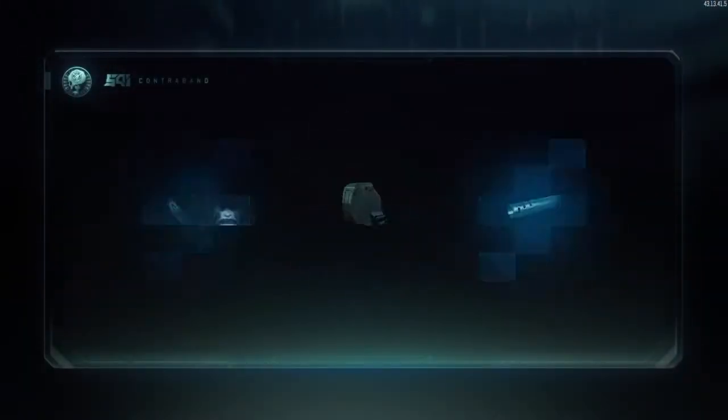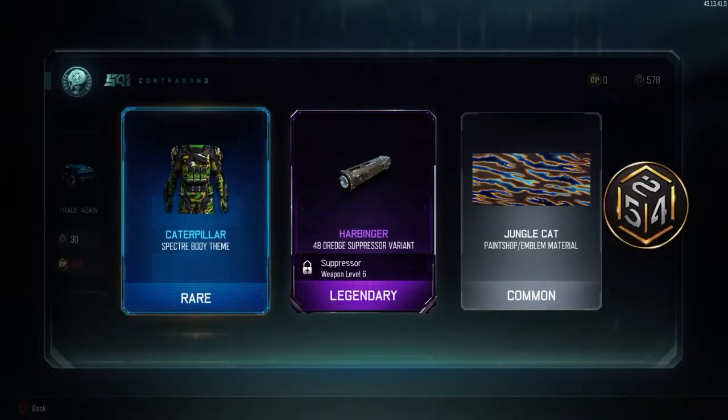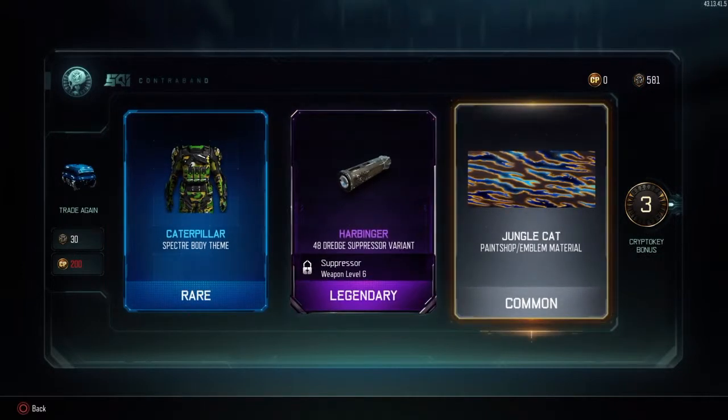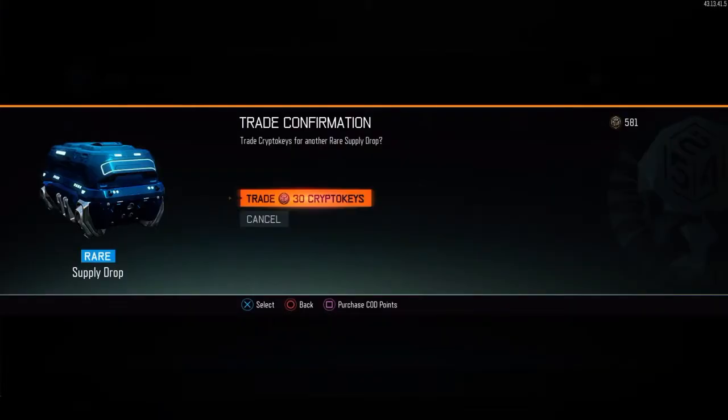In the first supply drop we are going to get the caterpillar theme, a suppressor variant for the 48th Dredge, and the jungle cat paint shop emblem. We did get a three crypto key bonus, so on to the next one.